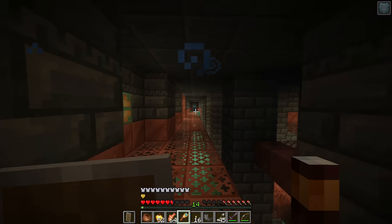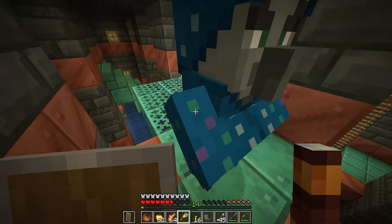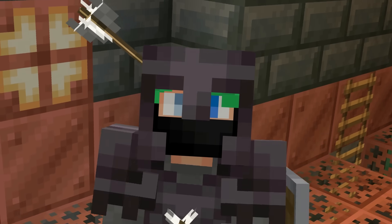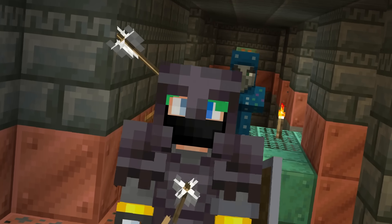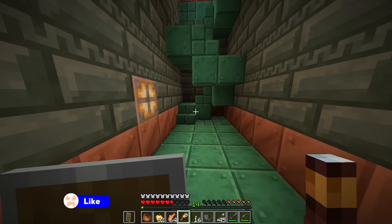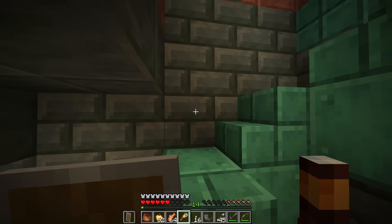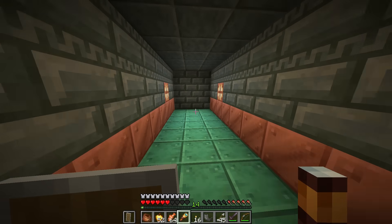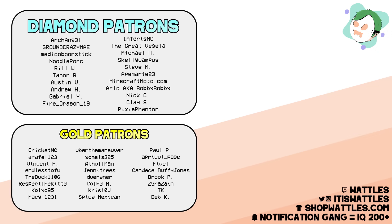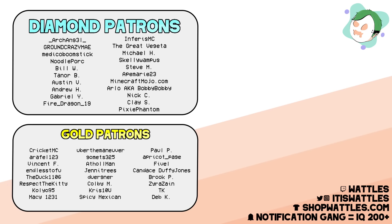So lads, ladies, everybody — what do you think? Do you think the Illusioner is perfect for the structure and could maybe be coming to the game? If you've got another reason, let me know down below. I'd like to send a big thank you to my patrons: Archangel, Ground Crazy May, Medical Boomstick, Swoopy Louvers, Noodle Pork, Bill W., Tanner B., Austin B., Andrew H., and Gabriel Wythe — you're all amazing. For occasional extra bonus content and world downloads, tap that join button right down below the video today. Thank you all so much for watching. Hope you enjoyed our little dive into the potentials of 1.21. I'm sure I'll be back soon with another one. I'll see you all tomorrow. Goodbye.